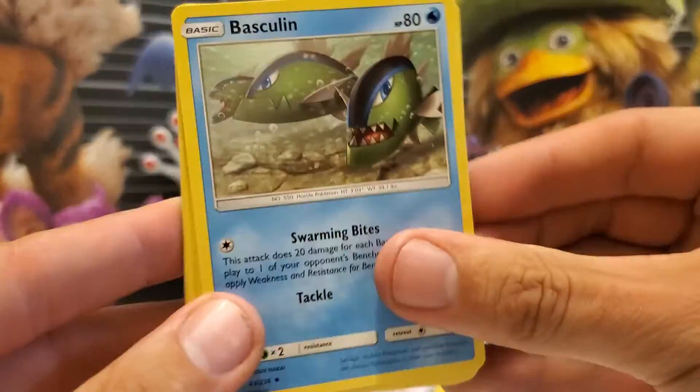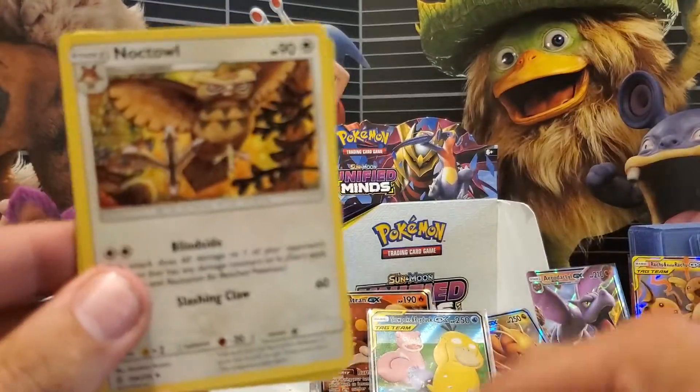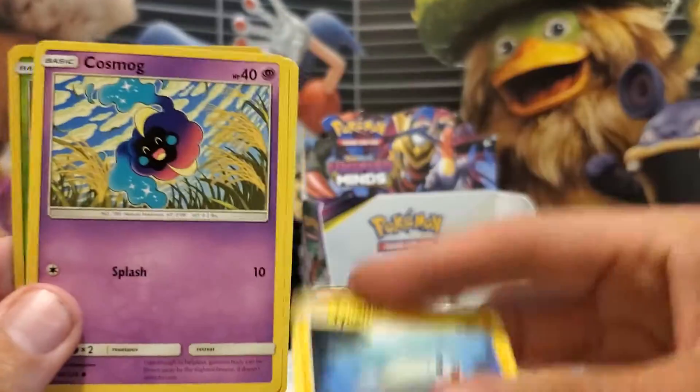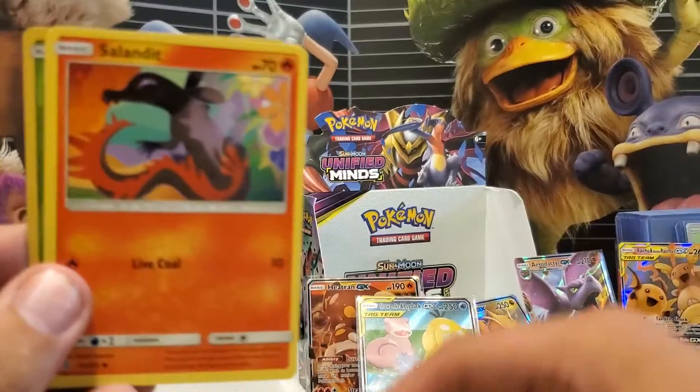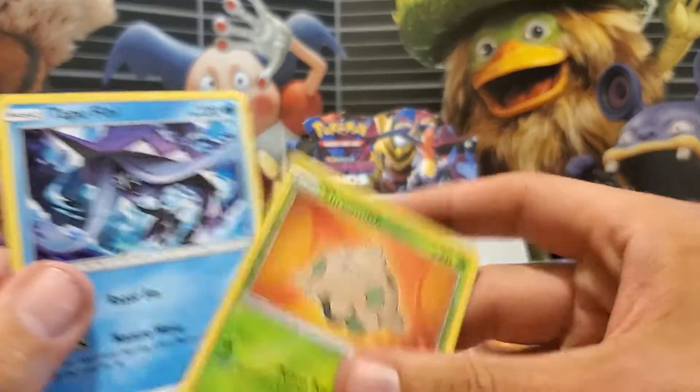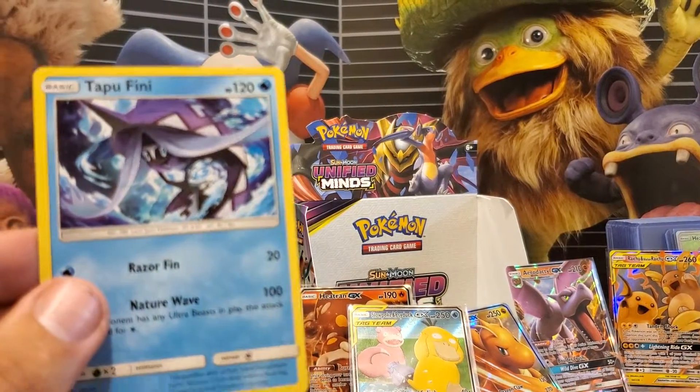Metal Energy, Basklin, Misty's Favor, Knocked Owl, Magmar, Dynamo, Cosmog, Sandalit, Kibble, Shimmer Reverse, and a Non-Holo Tapu Fini.